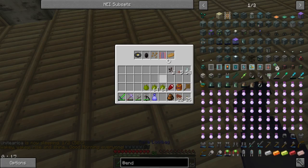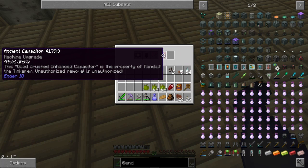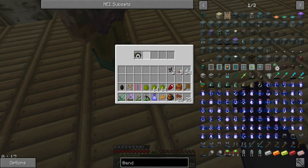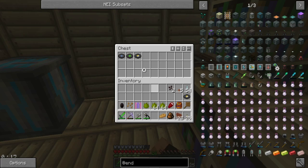Let's see what we got in this. We got an Ancient Capacitor from Ender IO, beetroot seeds, coal, and another music disc — although I think we already have that music disc.